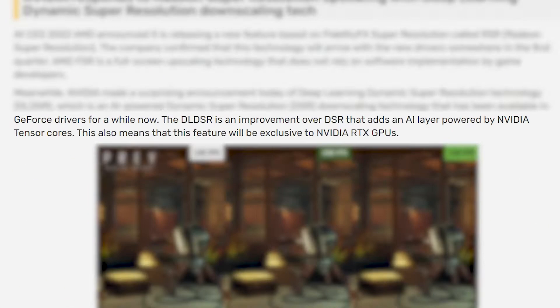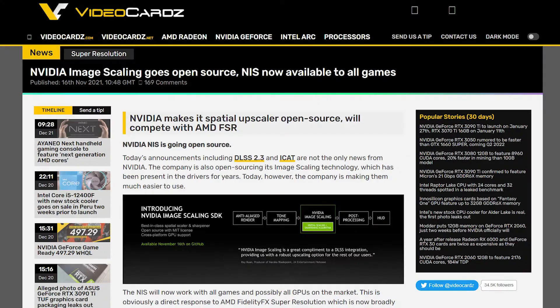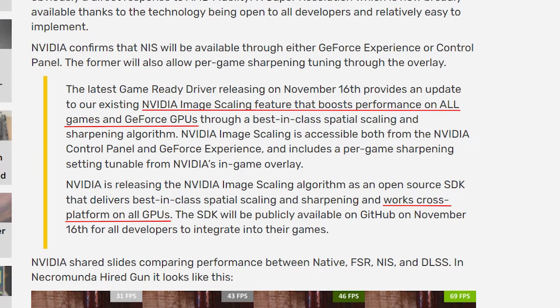This AI layer is powered by NVIDIA Tensor Cores, and therefore will only work with RTX graphics cards. So unlike NIS, it is not going to work on every other GPU, but it might work in a lot of games.